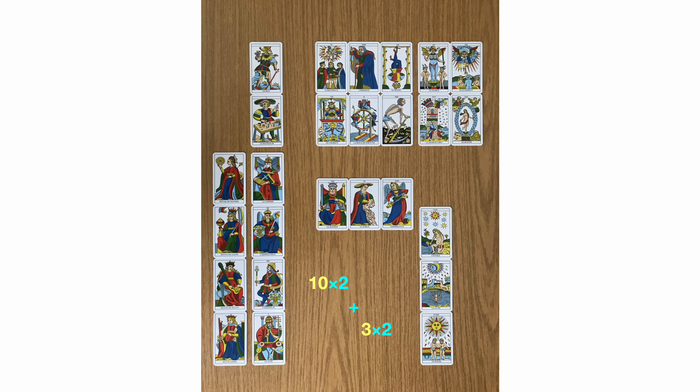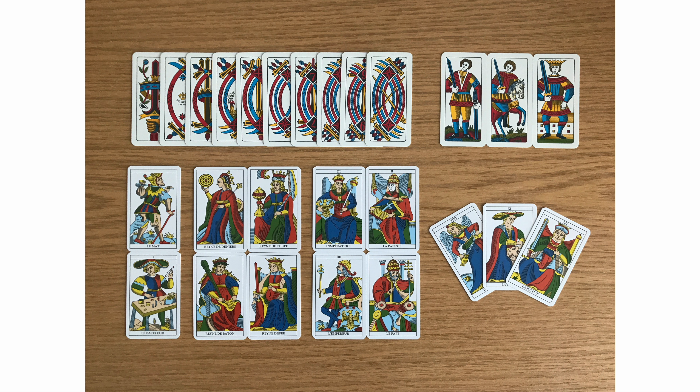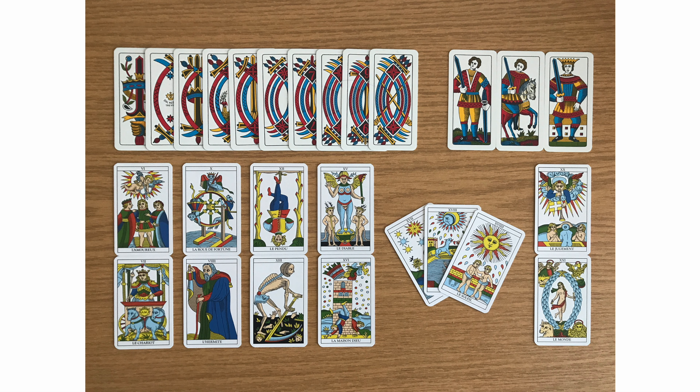We can lay out these cards in columns, and we see that they form 2 sets of 10 and 2 sets of 3. A set of 10 social ranks and 3 virtues, not unlike 10 pips and 3 court cards, and a set of 10 allegories and 3 lights, also not unlike 10 pips and 3 court cards.